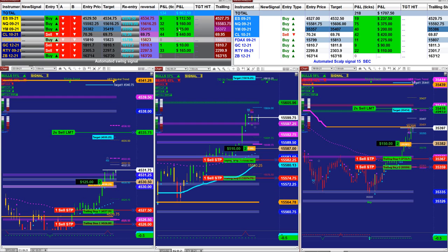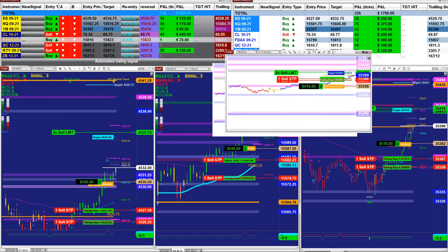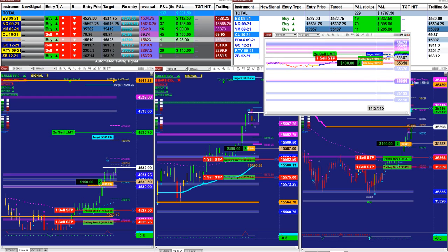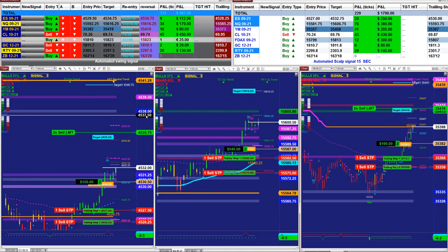The market analyzer is based on one contract. On the scalper we have 220 based on the last entry. As an example the YM here there is 200, and here is 400 because there are two contracts. But the market analyzer is only based on one contract. And this is the last trade for today.